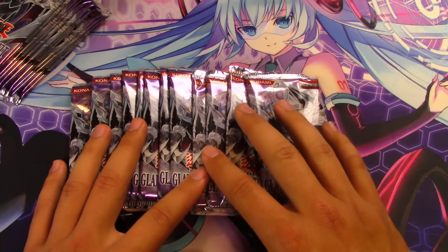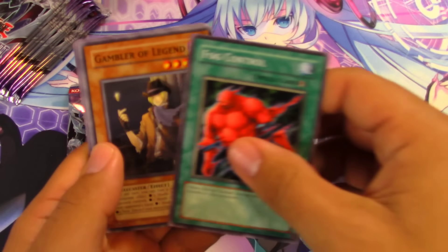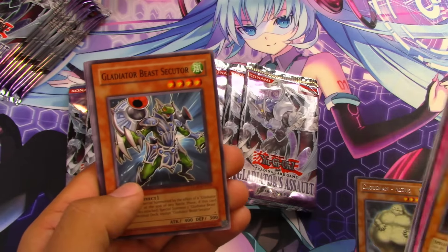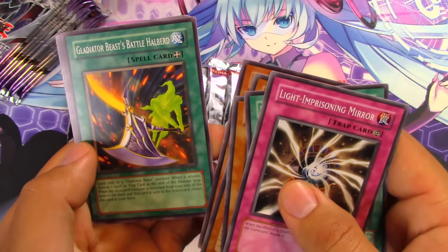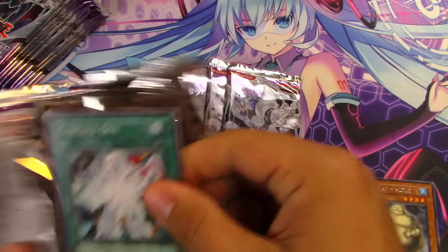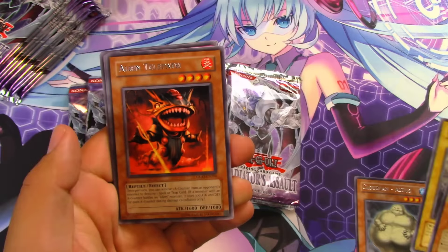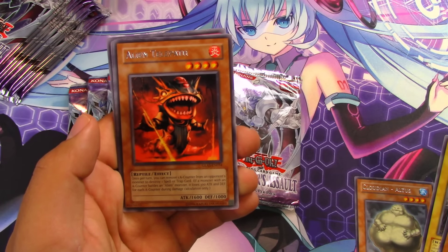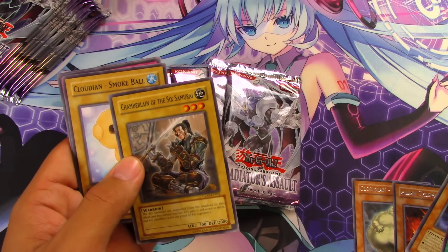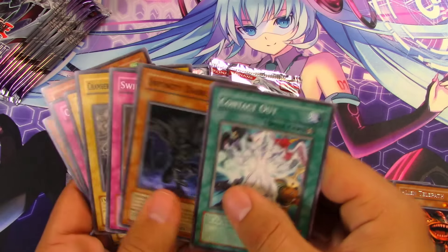These are from a special edition box — I think it was a European special edition box originally, and I added a couple more packs. First pack: Fog Control, Gambler of Legend, Light Imprisoning Mirror, Truckroid, and Cloudian Atlas as our rare. Second pack: Glider Beast Secular, Glider Beast Halberd, Witch Doctor, Sparta, and Spirit of the Six Samurai — nice pulls to start!